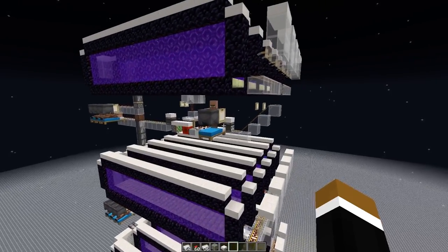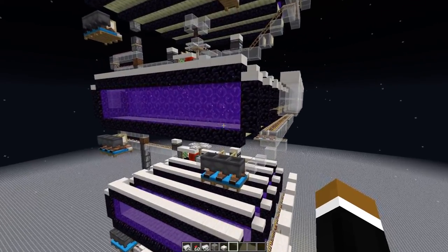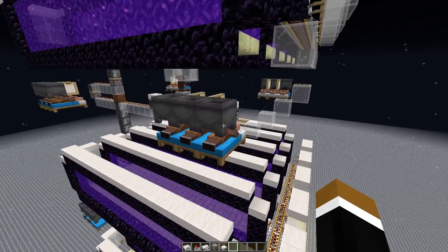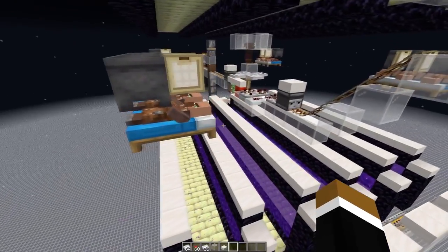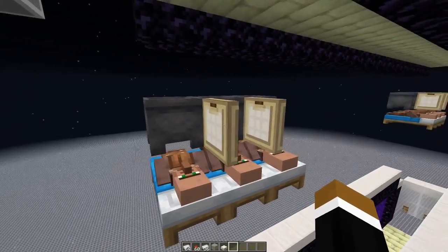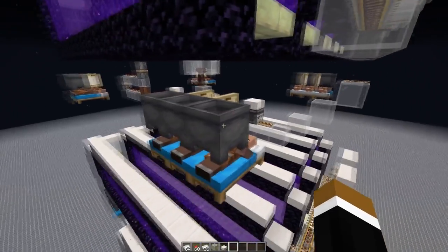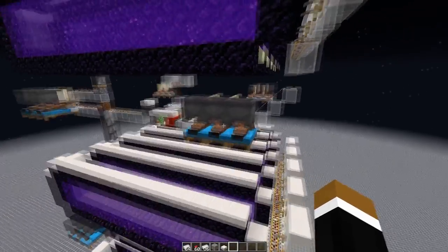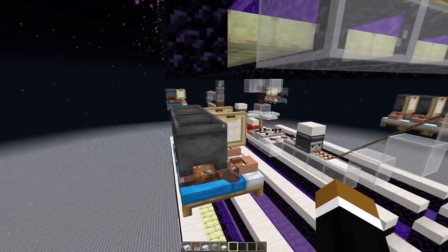There are even more problems with the POI system. When building a farm like this, you always need to place down one bed and one workstation and then move the villager in so they get assigned to the correct workstation. We have dividing walls between the villagers to reduce lag — I don't put them all in the same spot surrounded with beds and workstations because entities touching each other create extra lag.